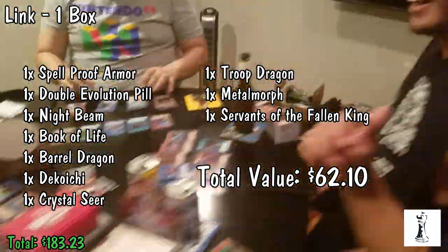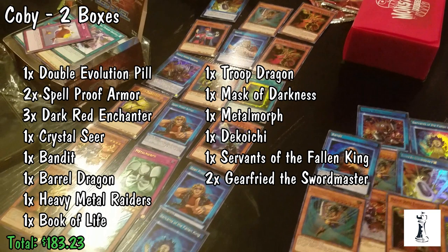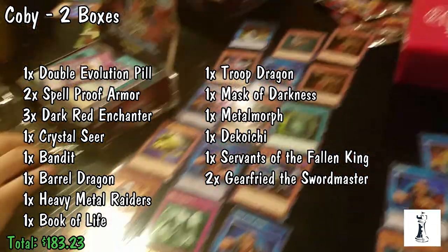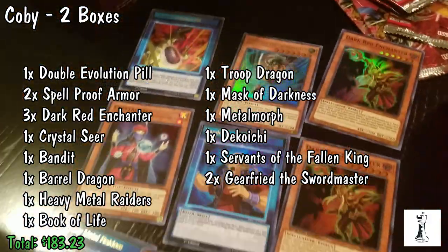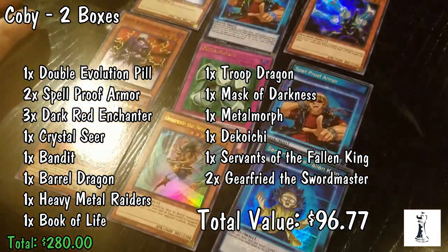Alright, making my way back around the table. We have Kobe who went ahead and bought 2 boxes, for a total of 18 foils. He pulled the Double Evolution Pill, 2 Spellproof Armor, 3 Dark Red Enchanter, Crystal Seer, Bandit, Barrel Dragon, Heavy Metal Raiders, Book of Life, a Troop Dragon, a Mask of Darkness, Metal Morph, one Decoichi the Choo Choo Train, Servants of the Fallen King, and 2 Gear Freed the Swordmaster — that's a new one we haven't seen yet, valued at around $8. Total foil value of $96.77 out of the two boxes.